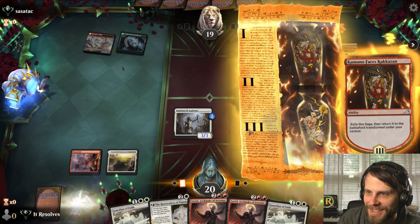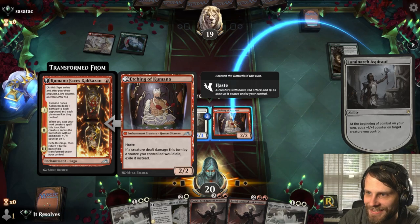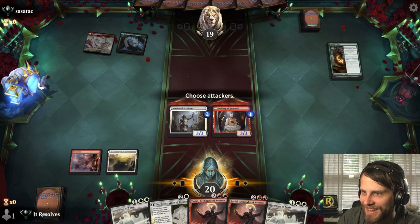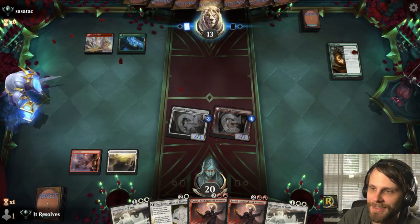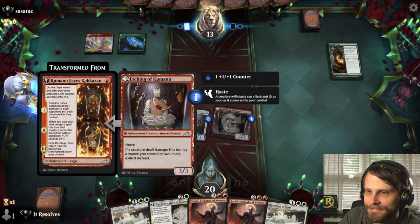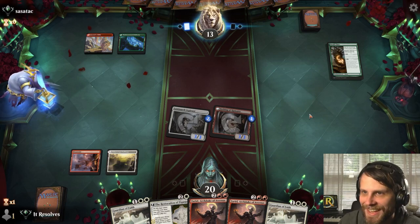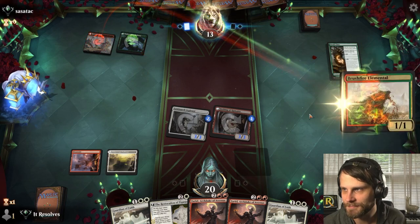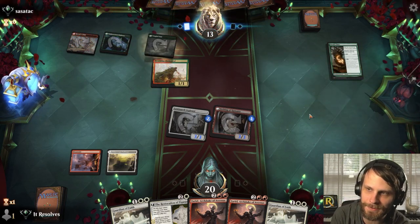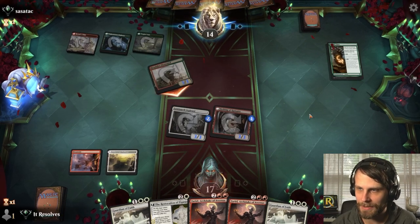Last time we didn't need the land, now we do — and here we are. We're just going to attack for six. We do have an aggressive start at least, but lands are not my friend today. Here's that Brushfire Elemental — fully expected that to come down. They're going to get a good bit of damage.